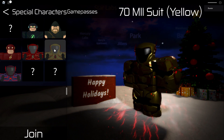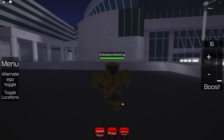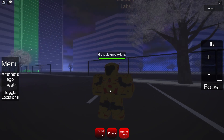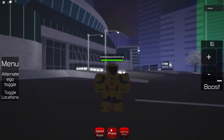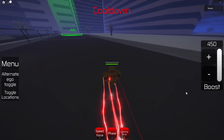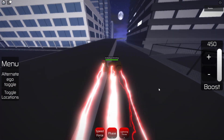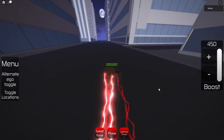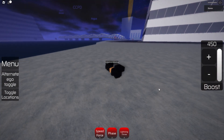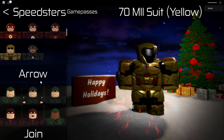Let's become the 70 million yellow suit. It's hard to see because it's dark outside. It looks like it's kind of like Reverse Flash's suit — it has red lightning. It has phase, of course. The speed can boost up to 530, but when it comes back down it goes to 450. So all of them are 450 but when you boost it goes up to 530. Now let's check out the other one — it has a black suit with burning effects, but no alternate ego.